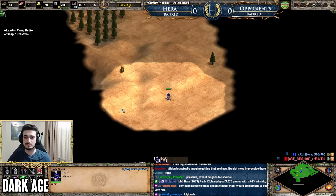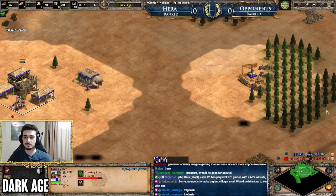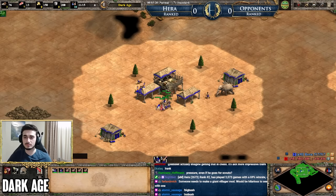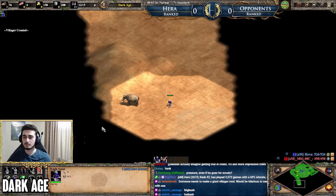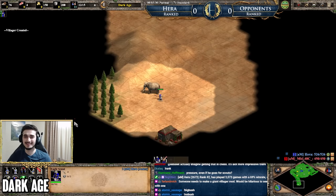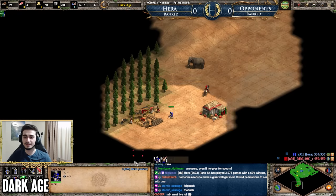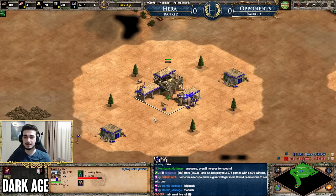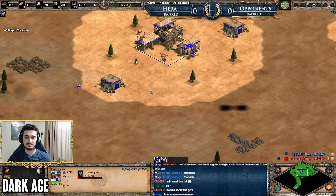The second Dark Age tip is about scouting your opponent. Use your minimap to identify probable locations of your opponent. On a standard game of Arabia, your opponent will never spawn too close to you, so looking at the minimap to identify a couple of likely spots is a great way to avoid running into a corner and wasting scouting time on the edge of the map.